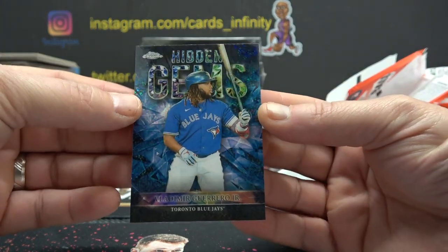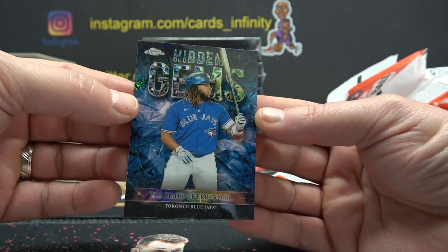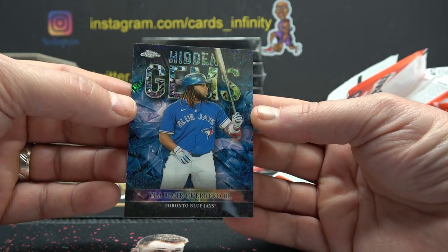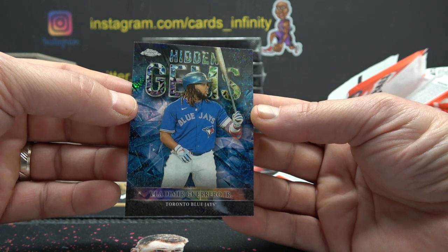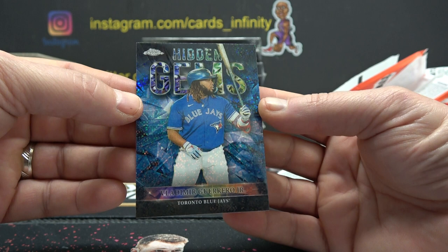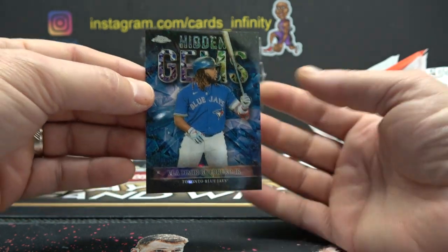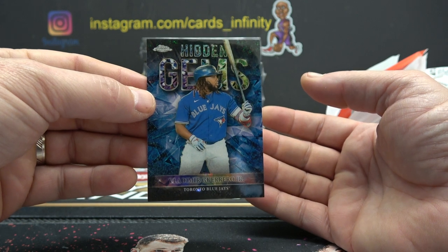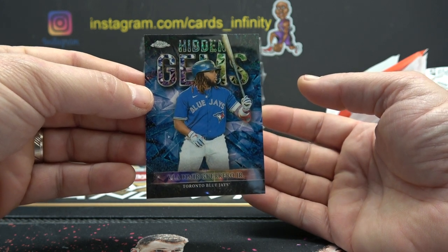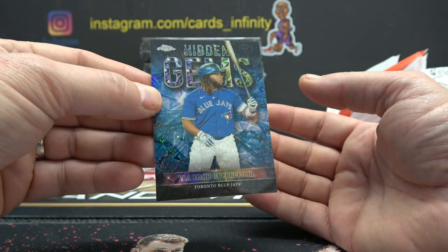Derek, Jeremy writes that hidden gems are outrageously rare - SSSSSPs. Even the crappy players are $500 to $700, so this is at least $500. According to Card Connection, hidden gems are unannounced, one in 44,180 packs.